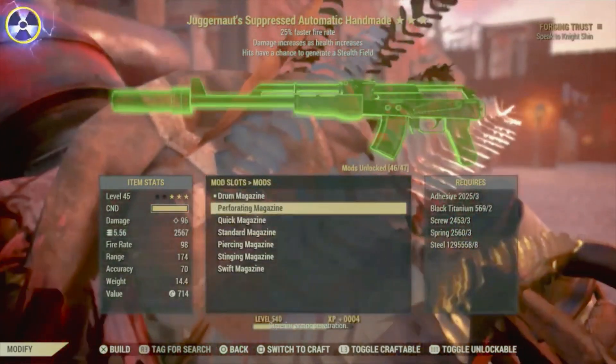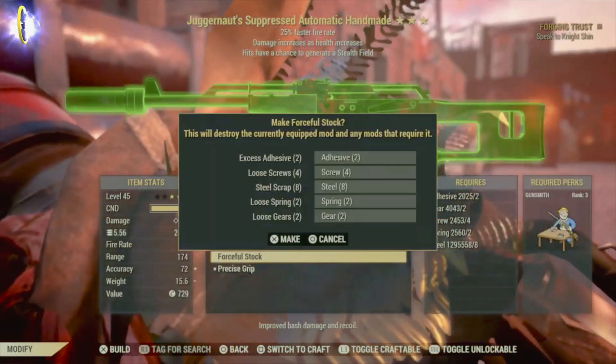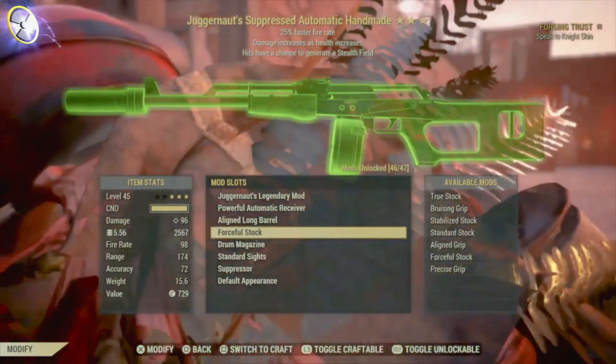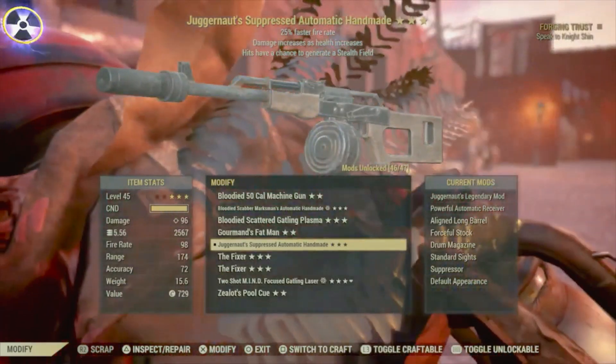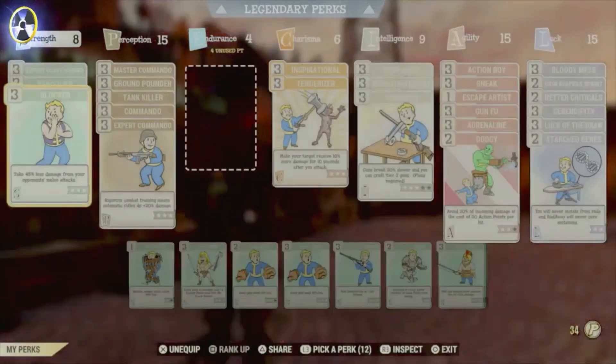It looks like the best amount of damage this weapon is going to do is 96, which isn't great. Because I've got two-shot explosive versions of this weapon and that is 151. Therefore, Juggernaut is one of the best new Legendary effects, but it ain't the best one.